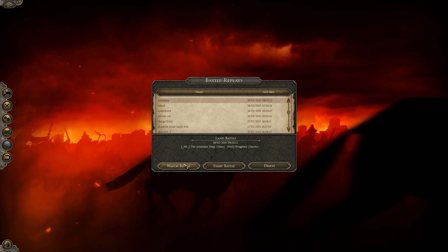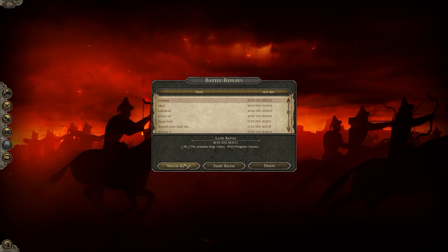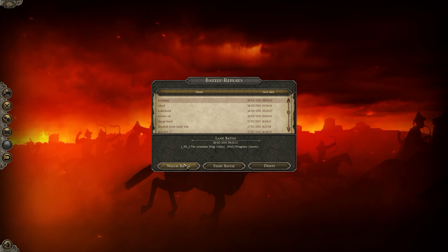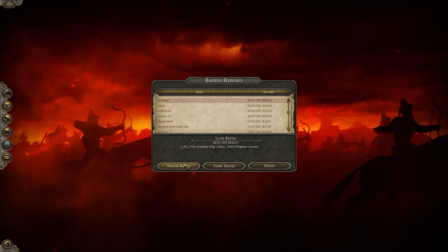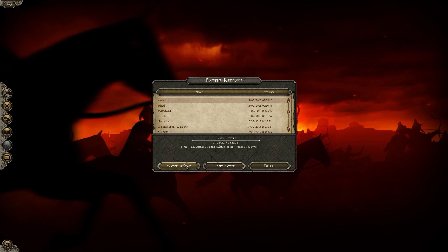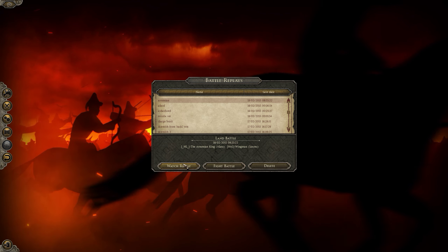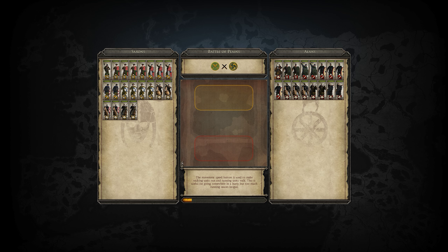Yesterday, a few hours after the release of Attila, I decided to host a tournament — the Scourge of God tournament, a Flash tournament — which filled up fairly nicely and we got some really good games out of it. It was the first ever Attila tournament, so I was really excited to see what the players would do with the new factions and the new builds.